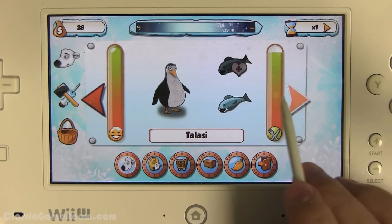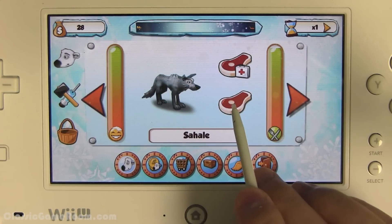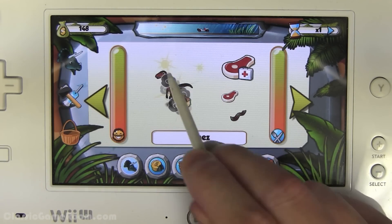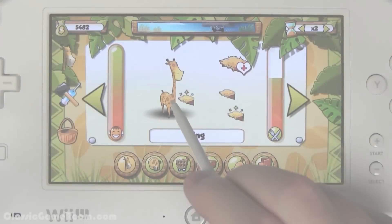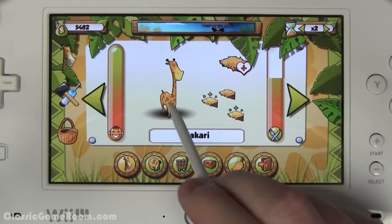Our first game is one we're reviewing today — it's My Arctic Farm. Look at me dragging food to the animals. Our second game is My Jurassic Farm — look at me dragging food to the animals. And finally, we have My Exotic Farm. Look at me dragging food to the animals.